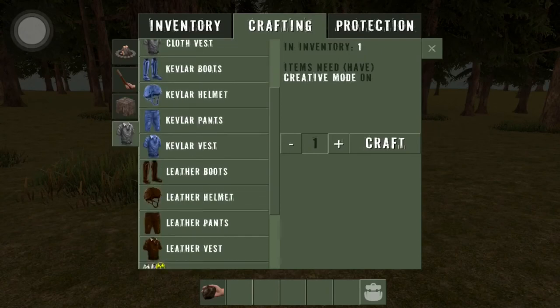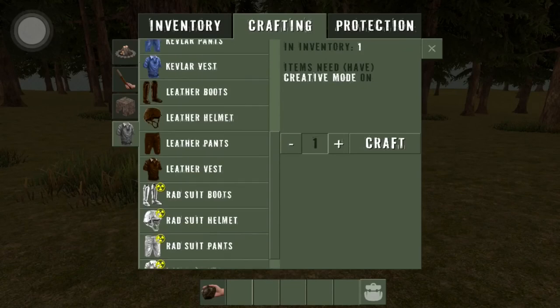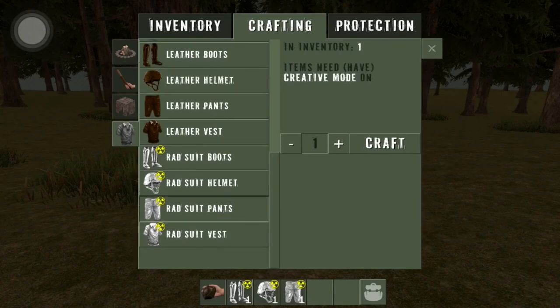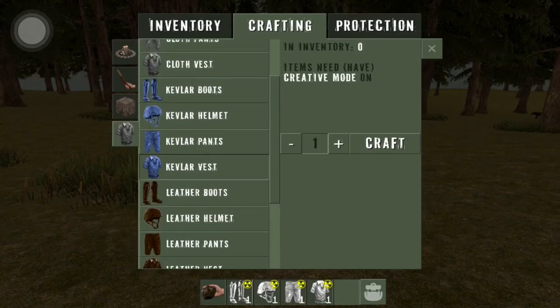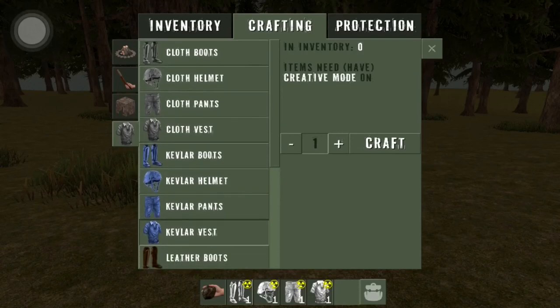Since we're in Creative Mode we can easily get items. This is the radiation suit — this is a good thing right here. We're gonna take one of each so I can show you how it works. As you see, there's leather that comes from killing different animals. Each material gives you different types of durability. Cloth comes from killing zombies and stuff like that.